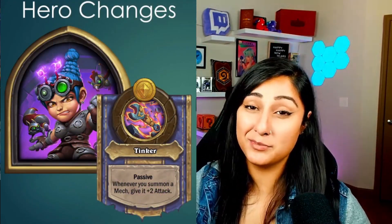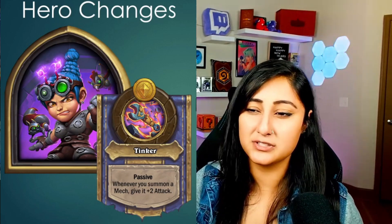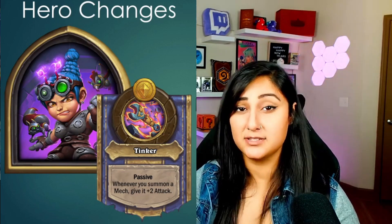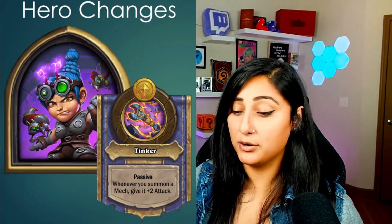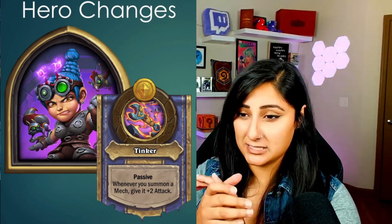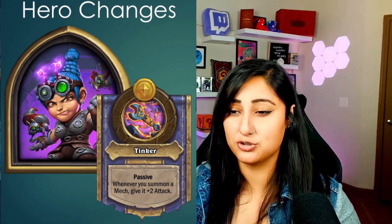Millie Maleficent Manastorm got a buff here. You summon a mech and as a passive the mech gets plus two attack — and this also works in combat. So putting Replicating Menace on a Deflecto, those 1-1s that get spit out also get plus two attack. I think that is a great functional change. Definitely better than Millie was before.